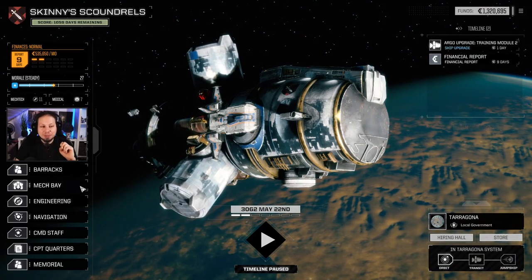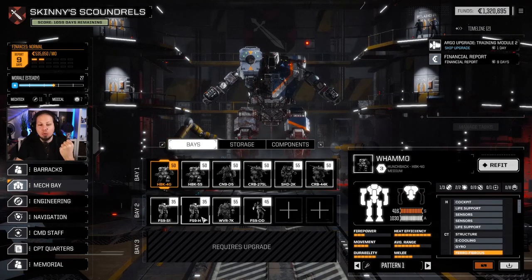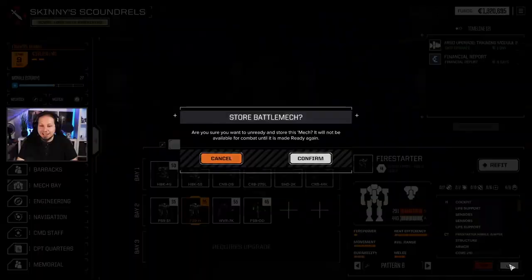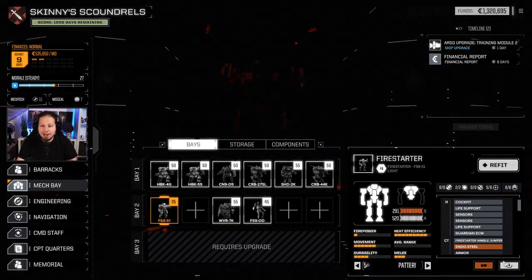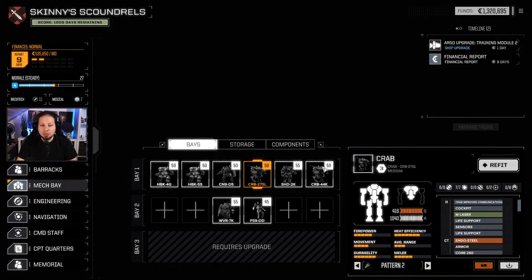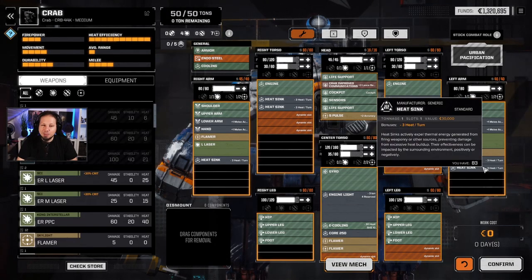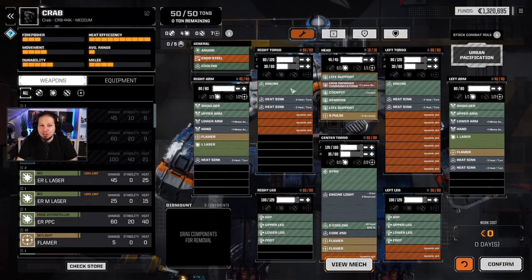Today, guys, we will be building something and I'm very excited to see what we can squeeze out of the Crab, as well as a Wolverine somewhere. What we will do now is drop the Firestarters — you have done well so far — and take a look at our good old Crab 44k. I need components, I need to put some stuff into this Crab to actually make it work.